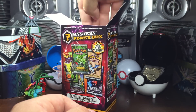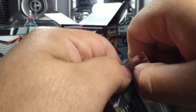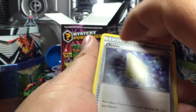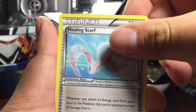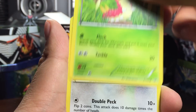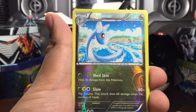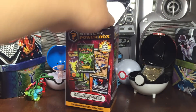Second pack - we got a Roaring Skies Deoxys, which always treats us nice here at THD. Let's check if that love continues. Starting off with a Revive, Torchic, Torkoal, Healing Scarf, a Fletchling, Worm pull, Talonflame, Lickitung, a Beedrill, a Dragonair nice reverse hollow, and a Shedinja.